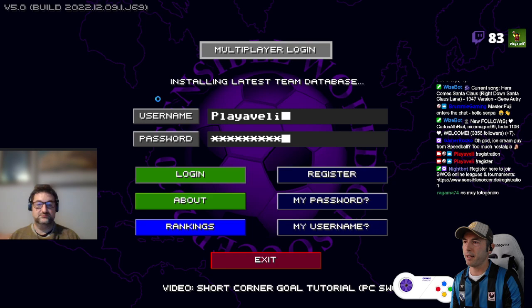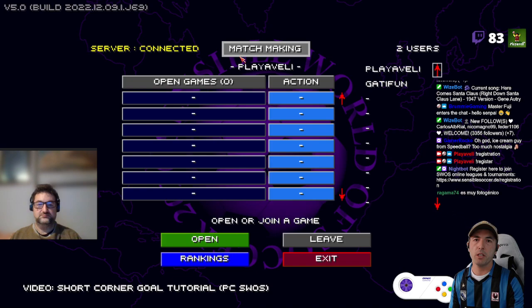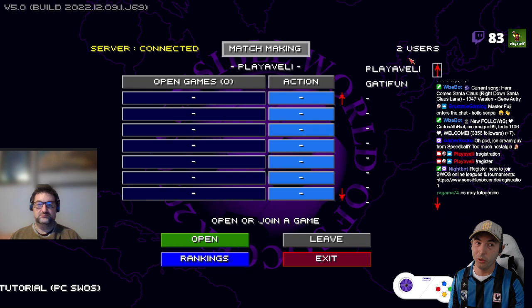Checking the version, downloading a few things to bring it up to the latest build. And then you see this screen here. Matchmaking on the right side over here tells you the users that are connected. For now, it's just two.